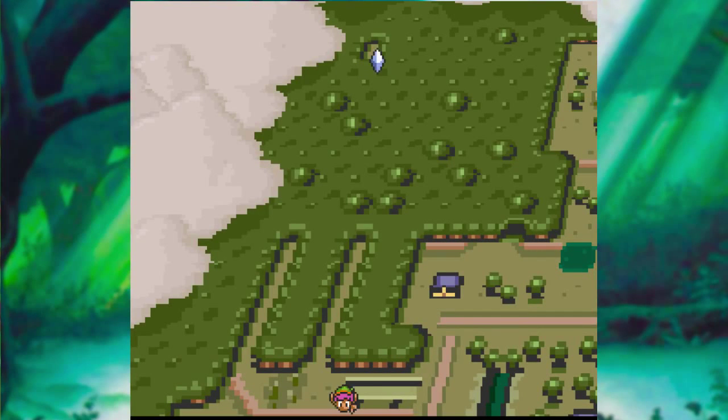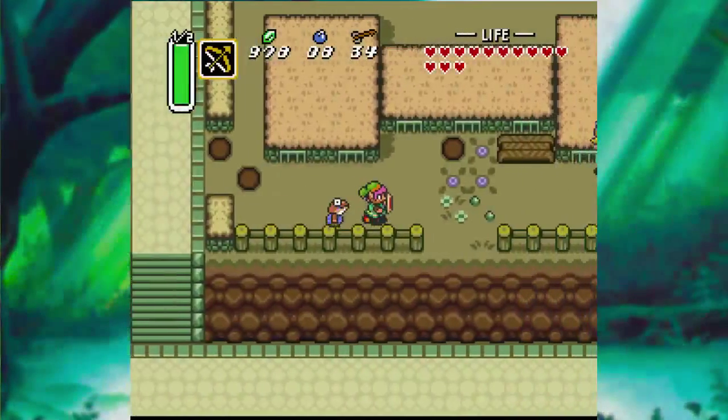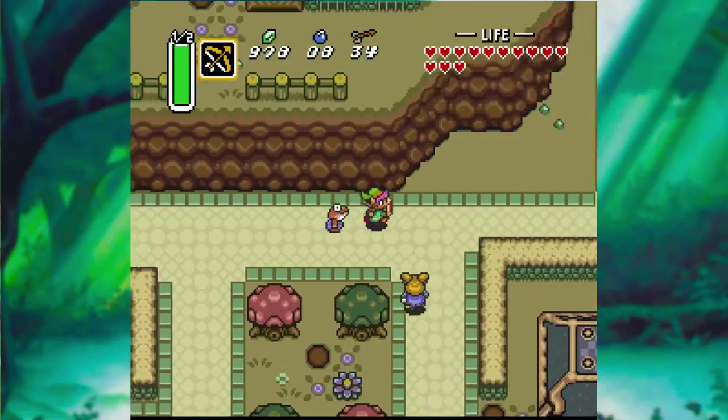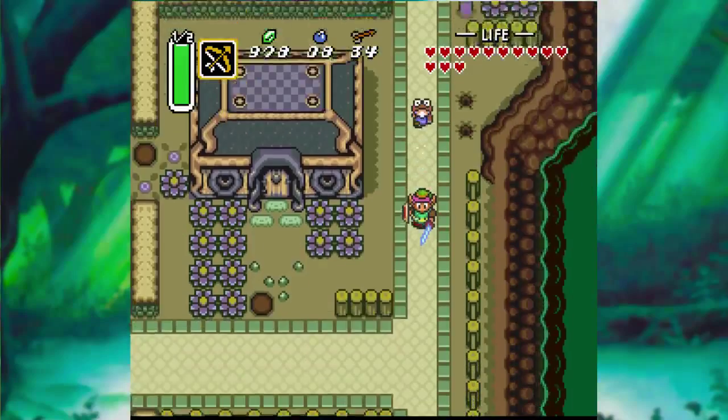Hey everybody, it's Hypernax back with part 13 of Let's Play A Link to the Past. Last time we left off, we finished off Dungeon 4 and we found this little frog guy. So let's take him to where he belongs.